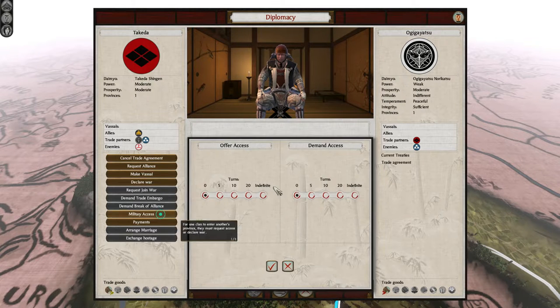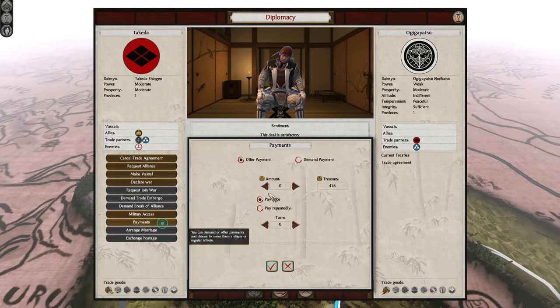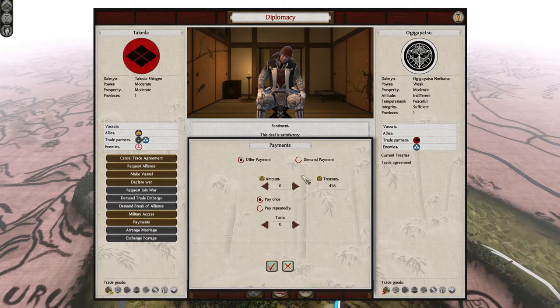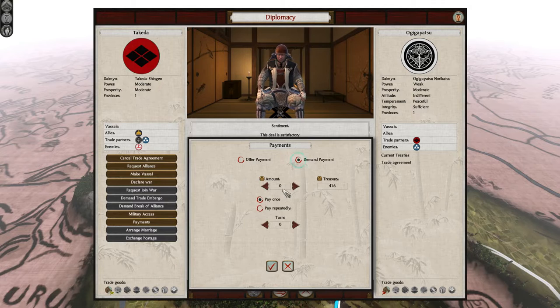Due to how valuable this trait is and how difficult it is to obtain, a Takeda strategy will often involve moving Shingen between different armies such that they can benefit from this ability exactly when it is needed. Despite these advantages, early expansion opportunities are rife with threats. Though the Takeda start at war with the Murakami to the north, taking their province of North Shinano is unwise as it will leave the clan open to attack from many fronts, not to mention it will bring them in contact with the Uesugi, who will almost inevitably declare war.